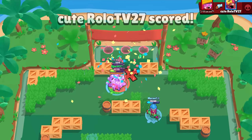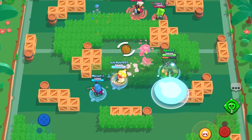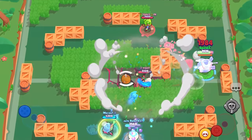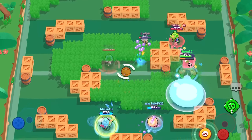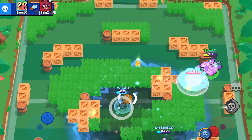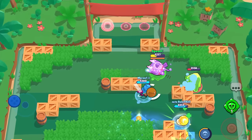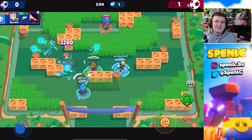Next we have Hank's second star power called Take Cover. When you're literally on top of a wall you get a 20% shield reduction, but only if you're hugging the wall — if you step off it even a little, the shield disappears. This star power just doesn't make sense because you don't want to hug a wall the entire game.